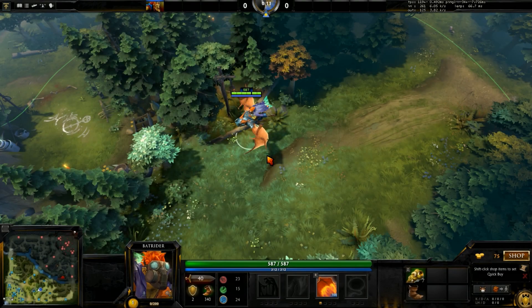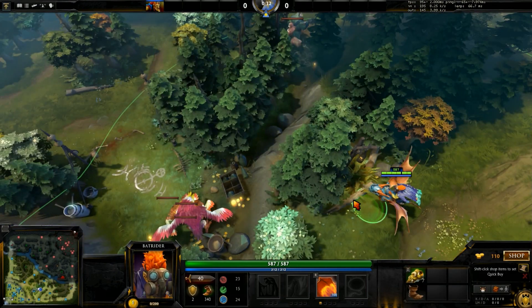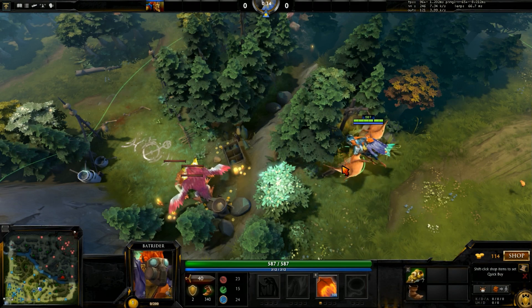Hey guys, GG and G here. I'm going to show you how to stack a few camps with Batrider — we're going to do a few triple stacks and some double stacks as well. All you need for these stacks are brown boots and firefly; you won't need anything else. The wards are just here to show you what's going on in the camp, so you don't actually need them for stacking.